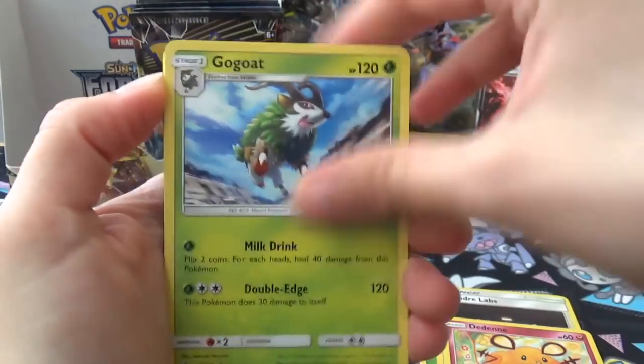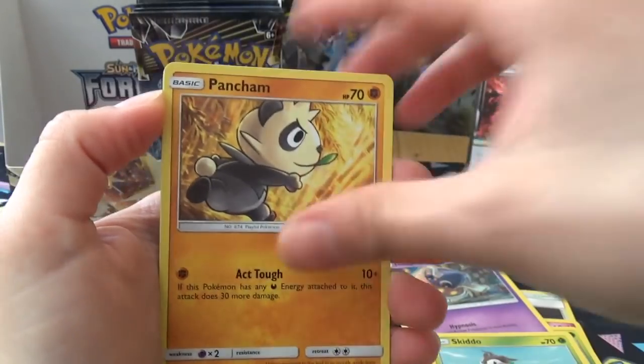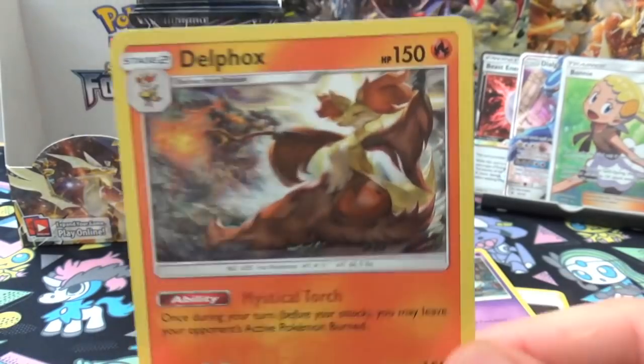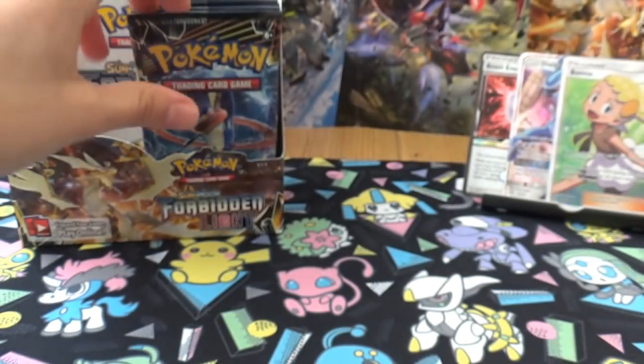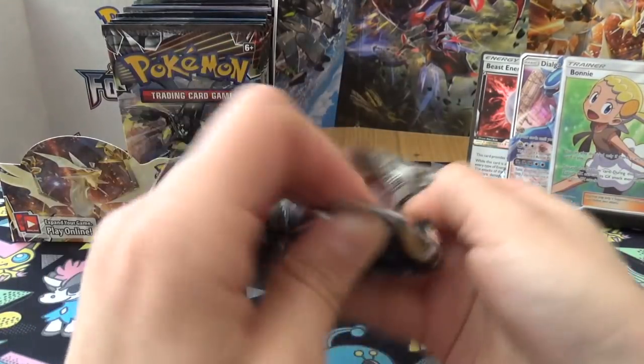Next pack: Lysana Labs, Diancie, Gogoat, Fennekin, Inkay, Noibat, Skiddo, Pancham, Avalugg, and a Holo Delphox. I like that artwork - it's pretty cool, but bad holo on it. That's a terrible holo. I hate cards you can't tell are holos.